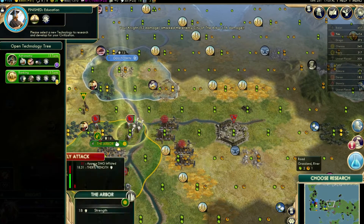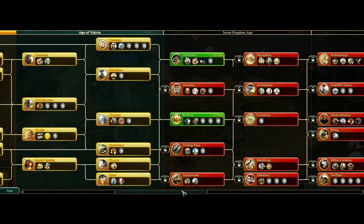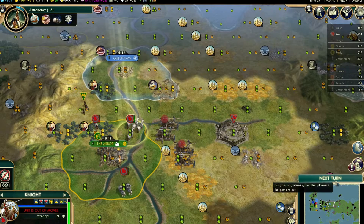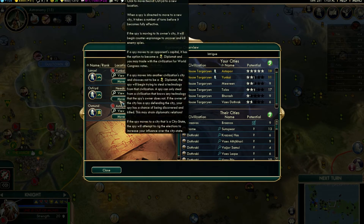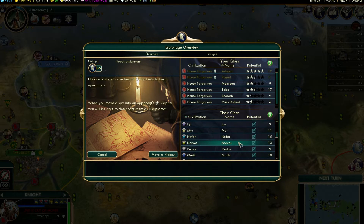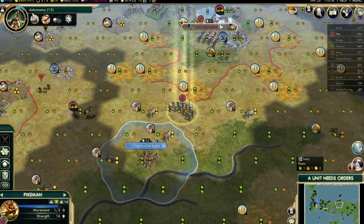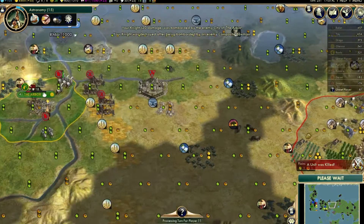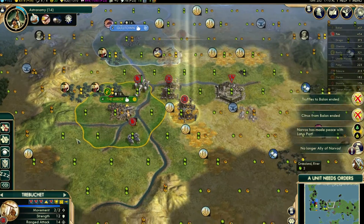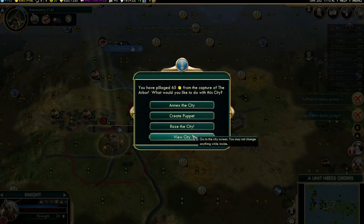We need another catapult over here. There are only two left — Stromany. Shall we send a spy to Karth? Why not. A unit was killed — nooo! Ha ha, shouldn't have attacked, shouldn't have done it. There we go, that's raised.